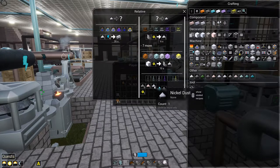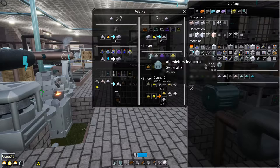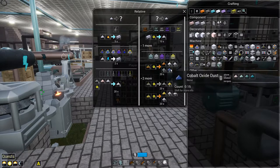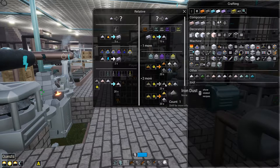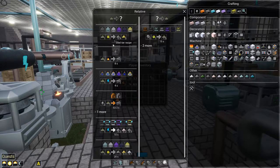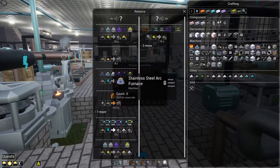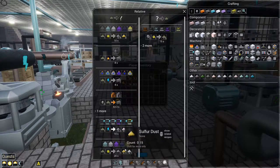This is where things start to get complicated. We'll go the easy route first - nickel dust can be achieved two different ways: through the macerator or through an industrial separator. We can run copper impure dust through it and get nickel, but we also get zinc, cobalt, a little bit of iron dust, and copper dust. With the regular separator we get 0.9 iron and a tiny bit of sulfur; the industrial separator gives us a full iron plus a little bit of nickel.